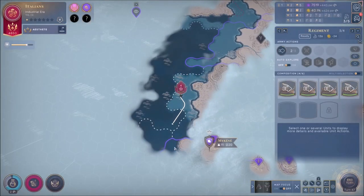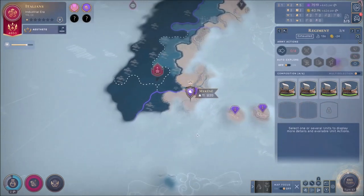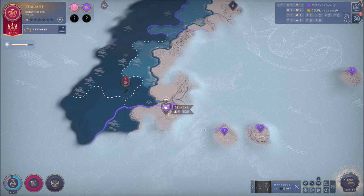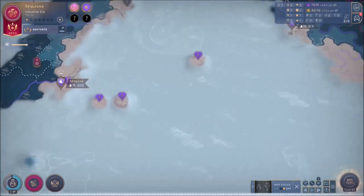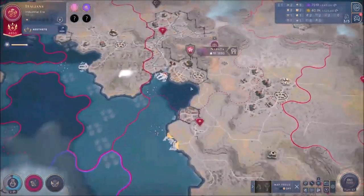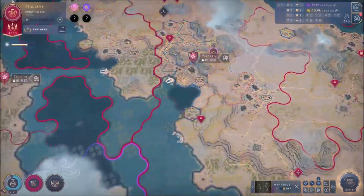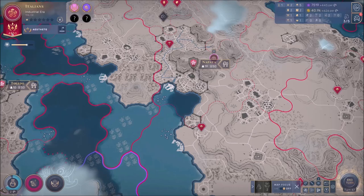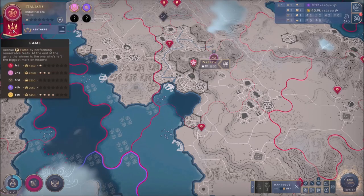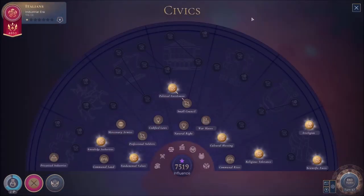My fleet needs to move — there we go. I think that might be their capital — yes, we've uncovered the actual capital of theirs. I could easily attack them boys and beat them up, but I don't want to do that. I want to win via a cultural victory, not a military one. Now we can look into the civics — let's first do political entitlement.